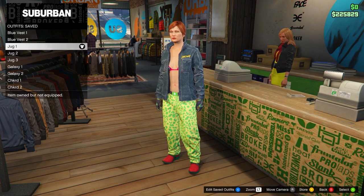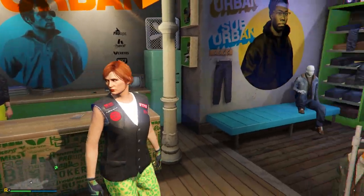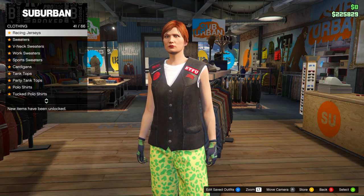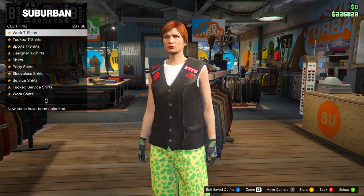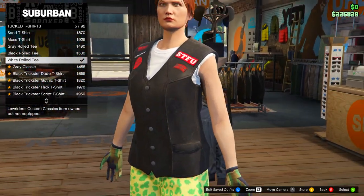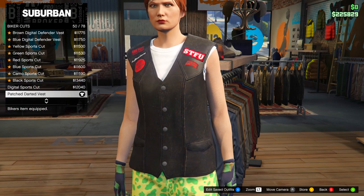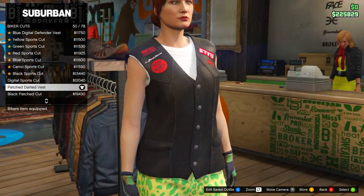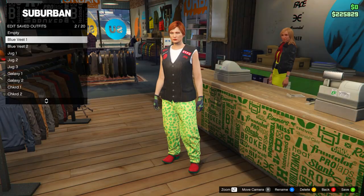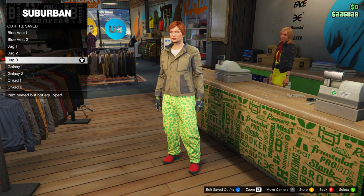For the second outfit, keep everything the same but change the tops. Head to tops and go down to Tucked T-Shirts. Select the White Rolled T. Then head up to Biker Cuts and select the Patched Darted Vest. Save this to slot number five and name it 'Jug Two.'